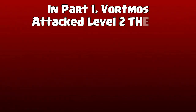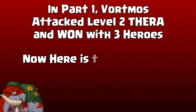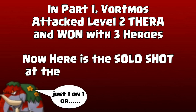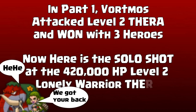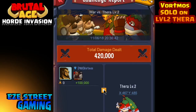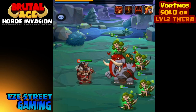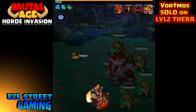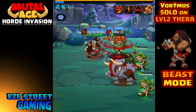In Part 1, Bortmos attacks a level 2 Thera with 3 heroes. Here's a solo shot at the 420,000 health point level 2 Lonely Warrior Thera. This is Bortmos and his beastly Red Nomad. I'm EZ, this is EZ Street Gaming. Lost my voice so you got half an EZ — pretty much normal.